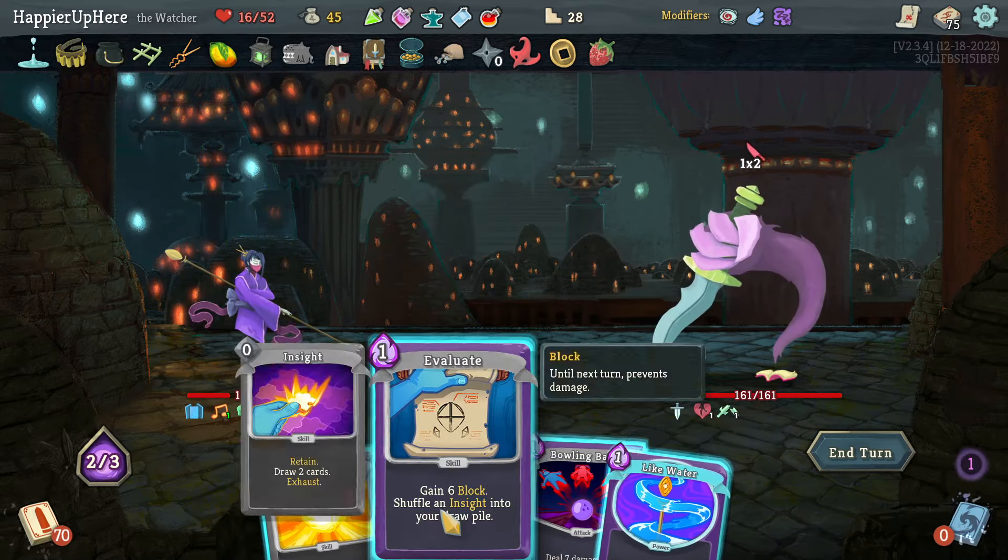I can weaken it down to 12, it's not going to help me perfect things though. Let's do Miracle, Tranquility, Deva Form — and then I will throw the Weakness potion just to avoid taking too much damage. I'm definitely losing the perfect here and I'm down to 9 HP again.